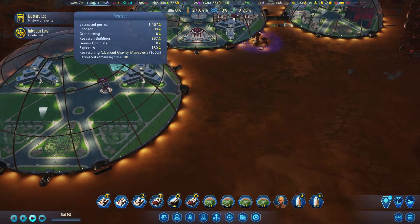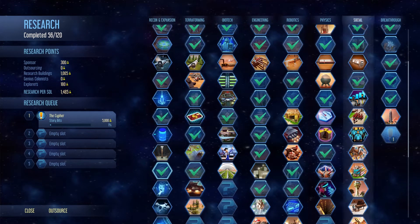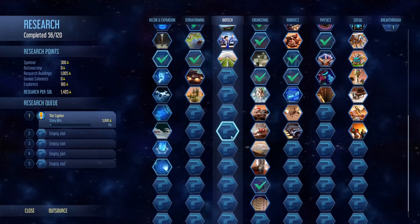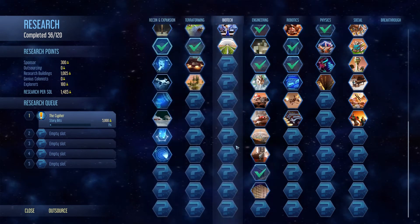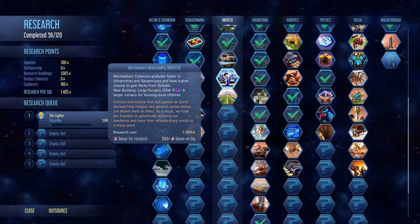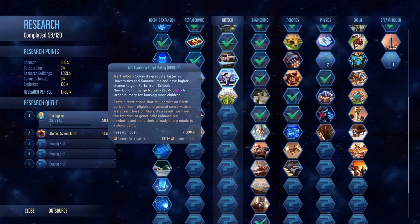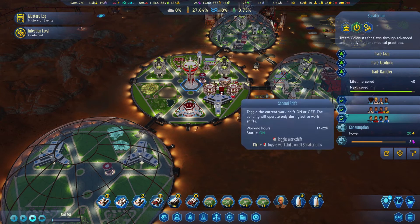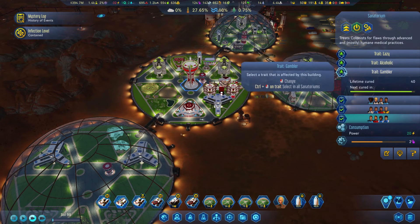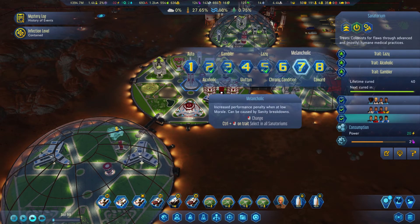Research has gone down. Gravity maneuvers - okay, so we have faster travel to asteroids and coming back. We already researched everything. Let's see what we have - asteroid signal boost increases the service range of drone hubs and tenders by 15 hexes. That's really good, but I think there's something cheaper we can exploit. Let's do the cypher first - maybe it gives us something interesting. Martian born means people born on Mars graduate from universities and sanatoriums faster.